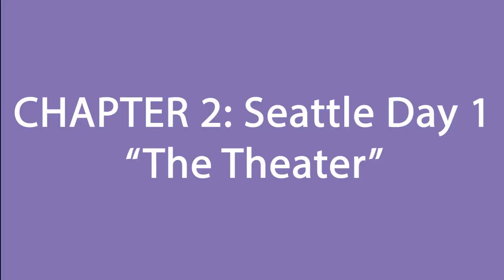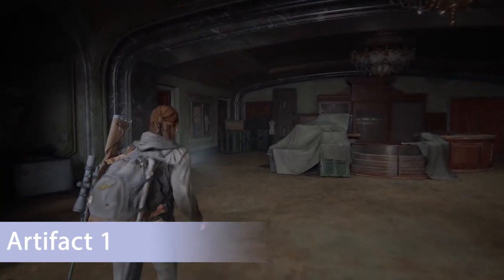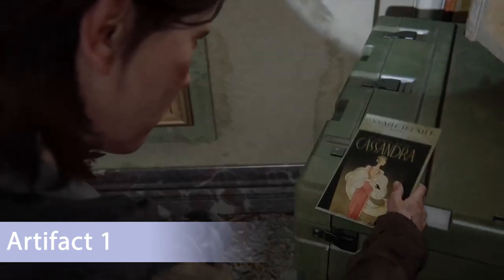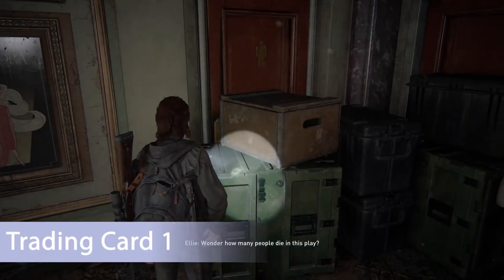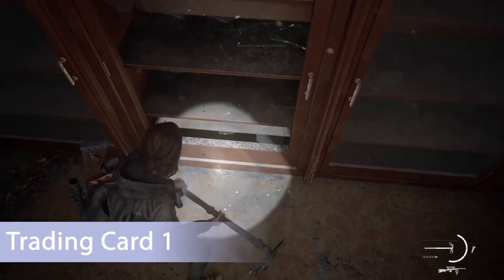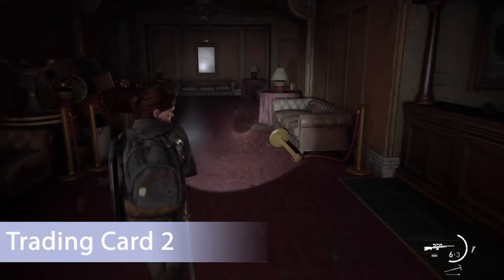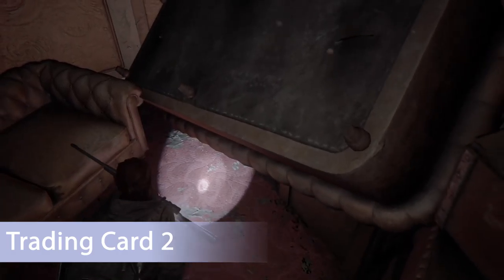The next subchapter is called The Theater and there are only five collectibles — pretty quick and easy. The first artifact can be found on the green crate right at the very entrance of the theater. Once you pick that up, head directly to your right where there's a display case — it's the one on the right, break it and you'll see the trading card on the bottom. Head upstairs, go past the bar, and in a dead-end area to the right you'll find another trading card on the ground.